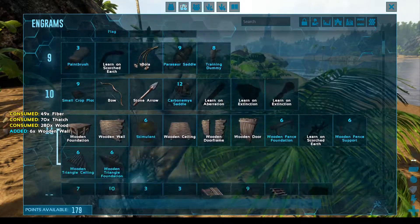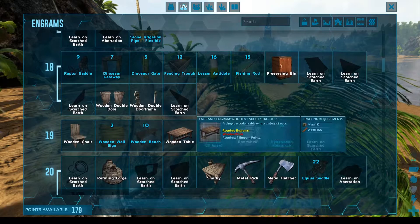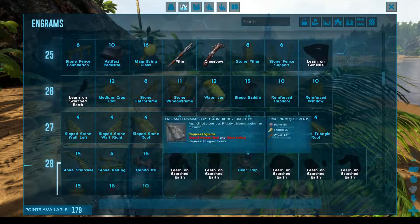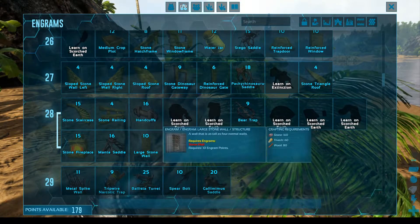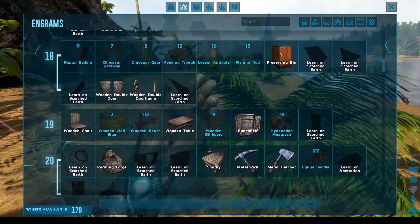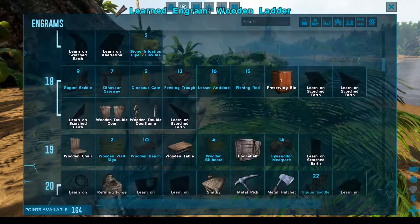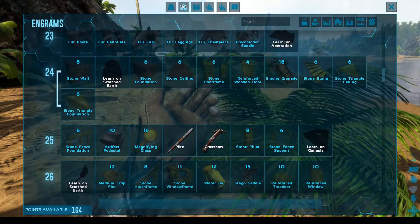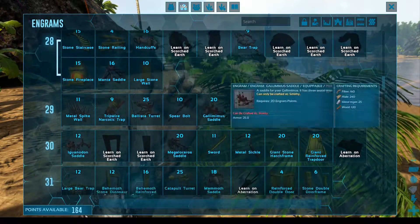I went ahead and put a level into weight, so now I'm up to 300, which is pretty much where I'm going to stop. Any more than that doesn't make sense — you start using dinos for anything more than that. Everything else will start going into oxygen because there's quite a bit of water on this map and there are underwater caves I want to get to. There's one just off the coast here that has crystal and a note, and as long as you have a fast water dino it's a really good early resource. We'll probably try to tame one of those little dolphin dinos — most of us just call it an itchy, so we'll go with that.